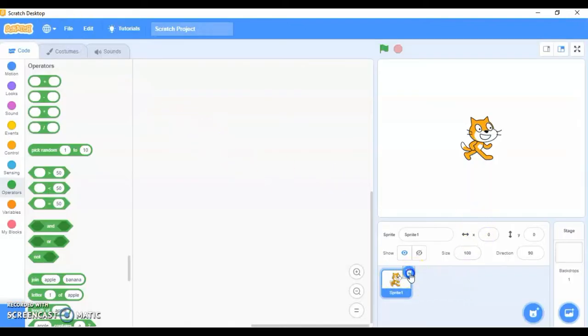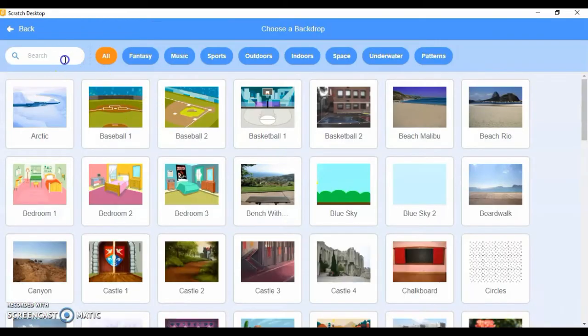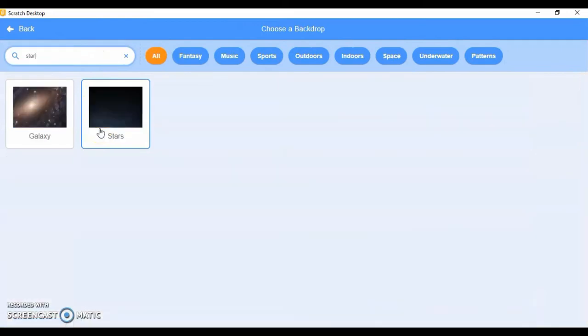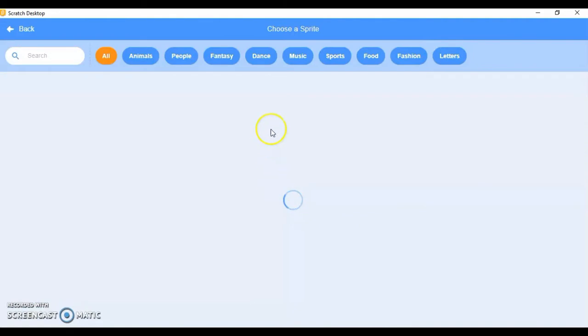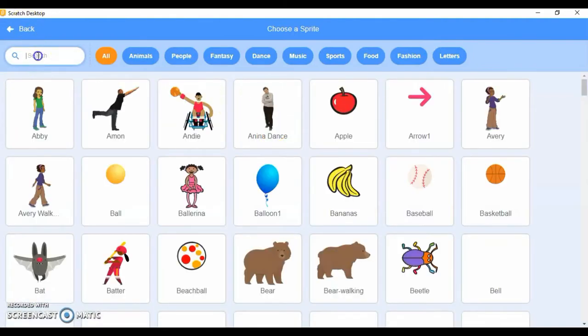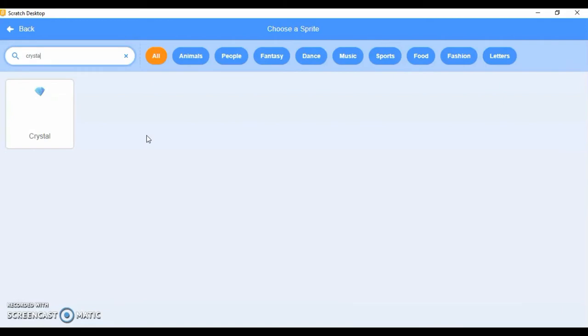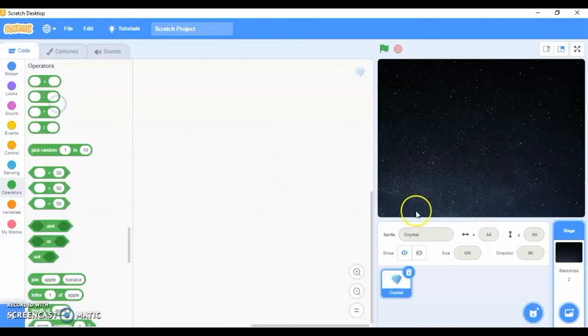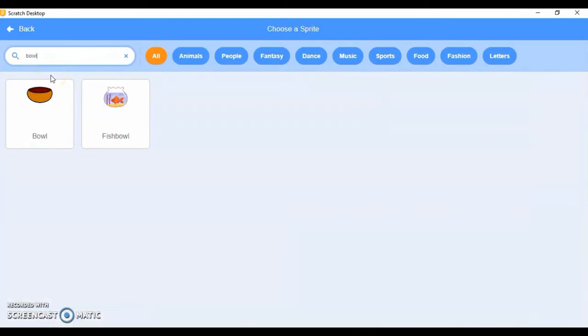I'll take a new file and delete the cat sprite. First, let me choose the backdrop — I'll take the star sky. Now let's choose the sprite: I have the crystals here, and I'm going to reduce the size of the crystal to about 75. Then I'll add the ball sprite.